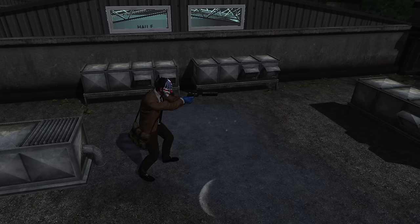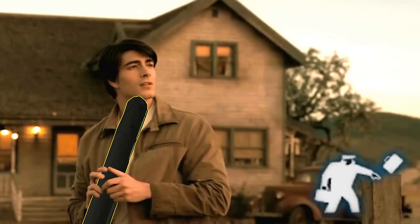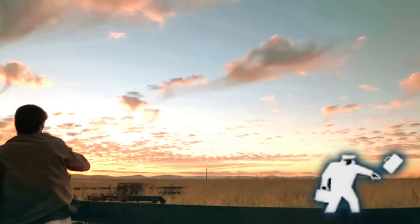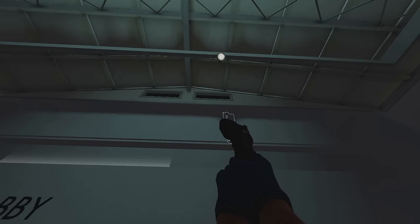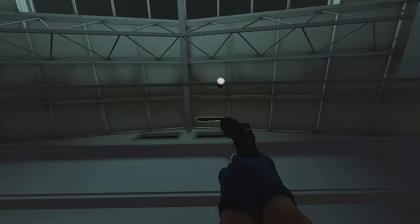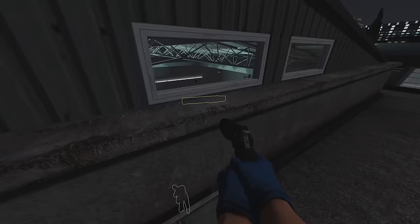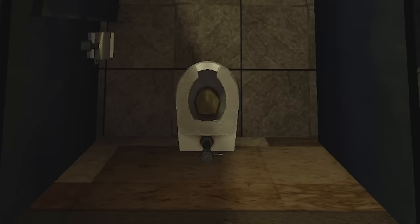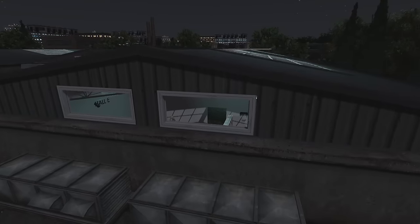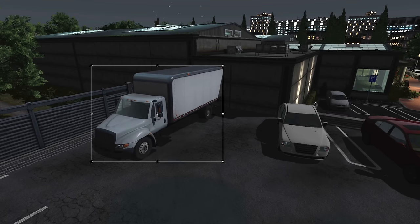Now if you have a friend, there's a cool strat you can do. Get transported to the roof and throw the paintings through the rectangular hole onto the roof, and then let your friend take the paintings to the van. If you go for this strat, I recommend buying the roof access asset so you can get on the roof easily from the van location.